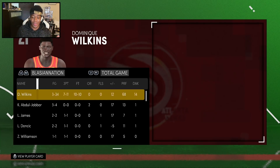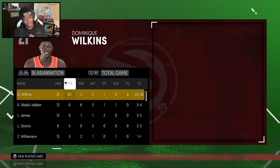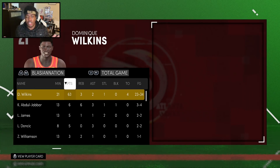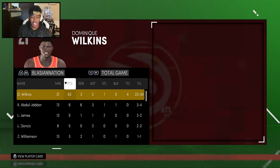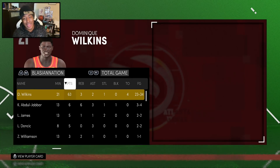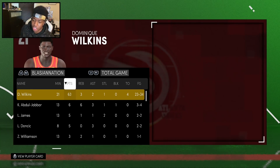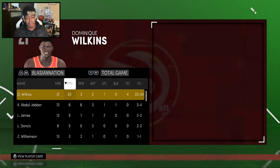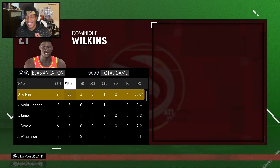All around, this Galaxy Opal Dominique is an absolute bucket, but the main reason you should want this card — keeping it real — is because you like the mystery card design. Even though this card is good, Galaxy Opal Clyde Drexler who is free is just as good if not better because of his jumper. Pink Diamond Andrew Wiggins goes for 30k MT — ten times less than this card — and will give you the same production.